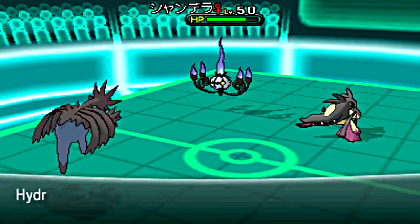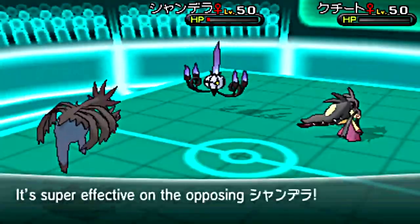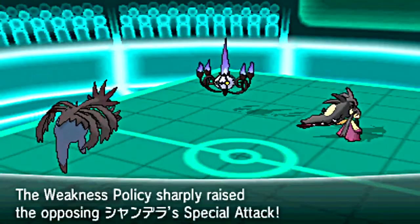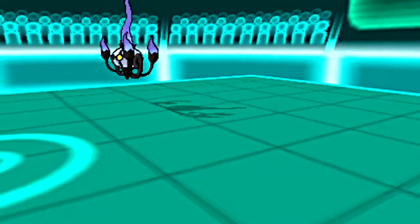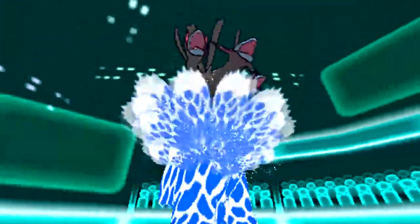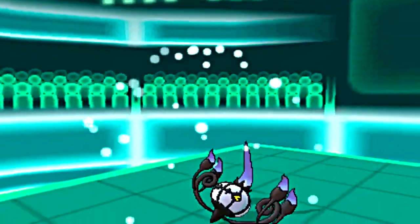Out comes Chandelure, so I go with a Surf. I'm now the fastest Pokémon on the field. I can take out his Mega Mawile, and almost — very almost — take out the Chandelure too. Weakness Policy kicks in for him, sharply raising the attack and special attack. Then Chandelure goes to use Fire Blast — now, if this would have hit, it would have outright killed me. Luckily I dodged it and got in another Surf to kill the Chandelure and beat the guy, which is so close.